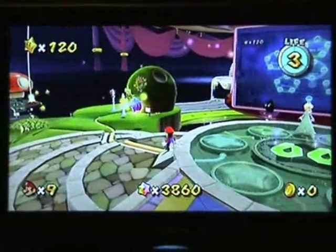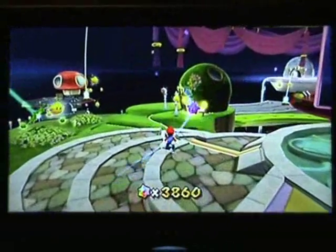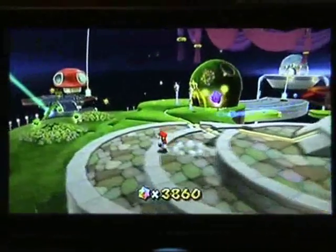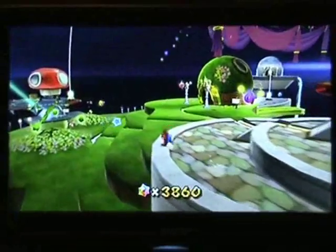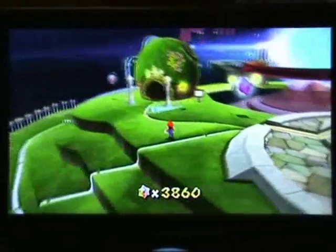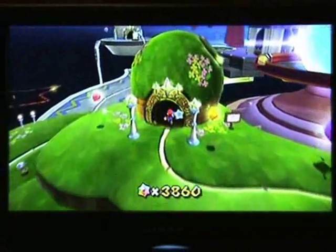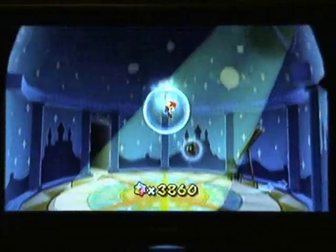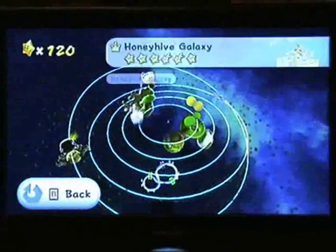When you start the game, you've just got this section over here that you can go to. Everything else has been shut down — the whole story is that all the power stars are gone, everything's shut down, you can't do a thing. So you start just in here. I'm going to show you the first galaxy sets, because it's what you'll get right at the start, but I'll also show you some of the later ones, which personally I think look fantastic.